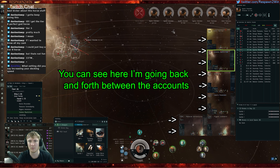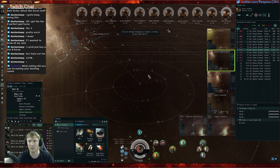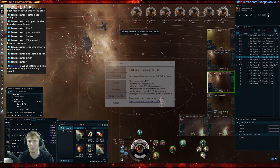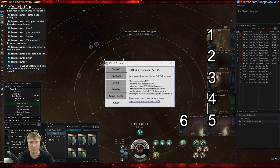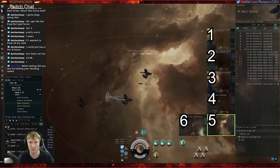Multiboxing is allowed within EVE Online, but you would have to perform that same action across each account individually. This is where some handy software comes in — I use a program called Evo Preview, which gives you previews of your different EVE characters and allows you to quickly switch between them.